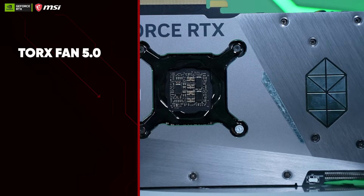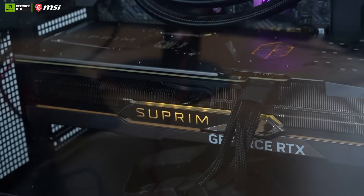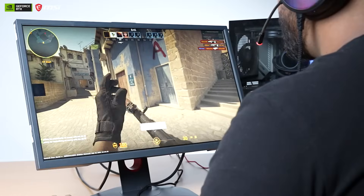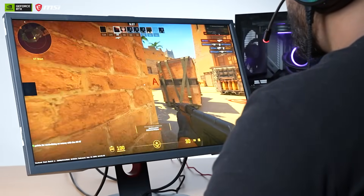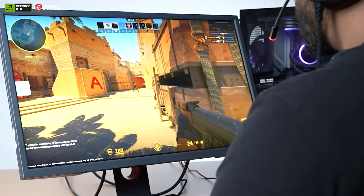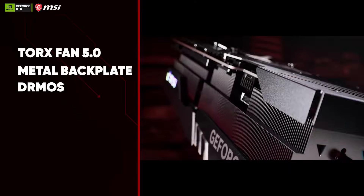The solid nickel-plated copper base is CNC machined from a single piece of metal. Thermal pads under the sturdy metal backplate provide additional cooling, while the flow-through ventilation reduces trapped heat. The fans completely stop when temperatures are relatively low, eliminating all noise when active cooling is not needed.